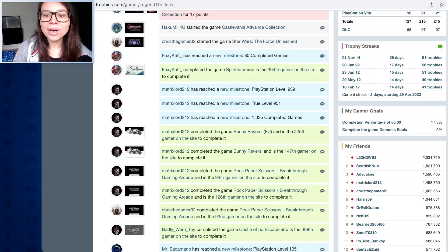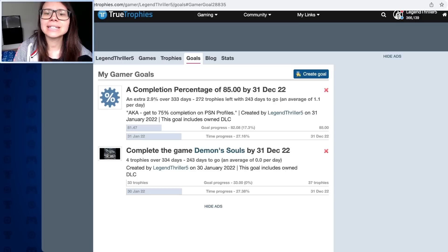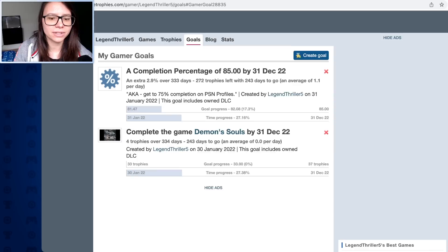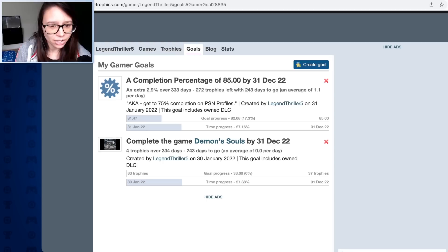Now the interesting one - my gamer goals. I enjoy doing this as well. There's a goals section where you can create your own goals and see your progress happening. I did this little one as a test: complete Dark Souls by the 31st of December 2022. I think I can only do five at a time because I haven't got the premium account. So far I've made zero progress, but I've still got 27.38% of the time until December 31st. Will I do it? I hope so - four trophies to go.